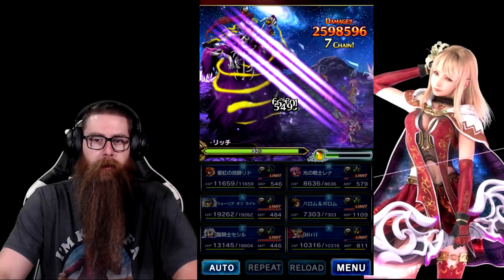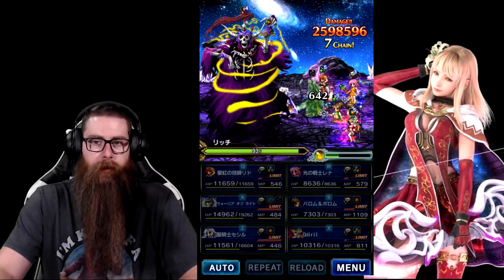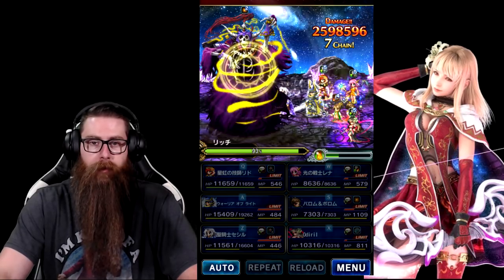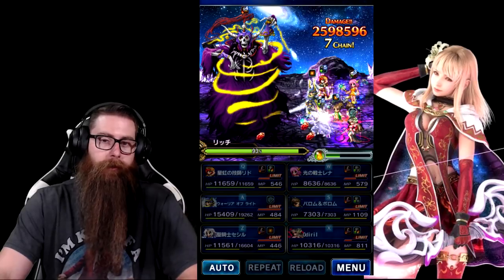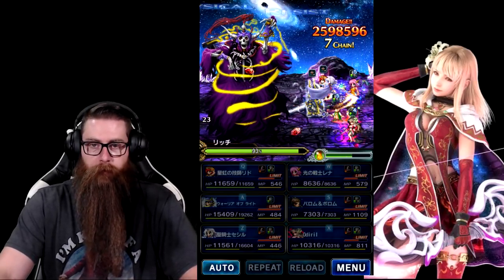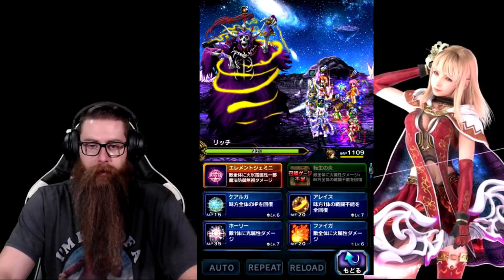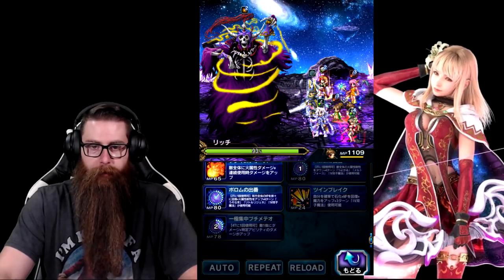So the big thing about Lich — obviously the magic attacks. He's got a death attack that goes out on his first turn every time, especially with a new body, so you've got to have a re-raise on that. And did you see that yellow circle? That tells you what element he's going to use. On Global, we're doing it with Carbuncle as our resistance buffer — we want to make sure to get a lightning out. We don't really have to do it on the JP server because we're using some power creep units.